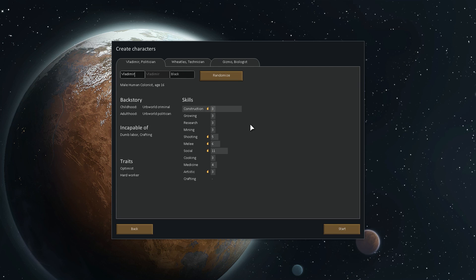I'm tempted to just leave everything we get to make it weird, but I wanted at least one female to keep things interesting. So we have a politician, a technician, and a biologist to start out with. Holy crap, 14 artistic, 9 research, 9 crafting - that's amazing. But this guy's the social one. We don't need social people. Let's randomize. We're going to randomize until we get a female.